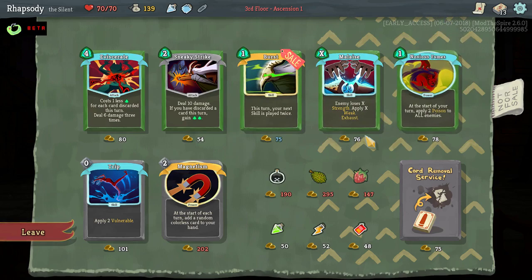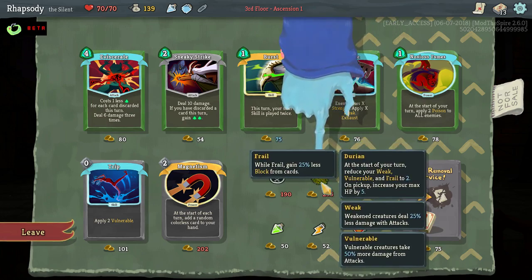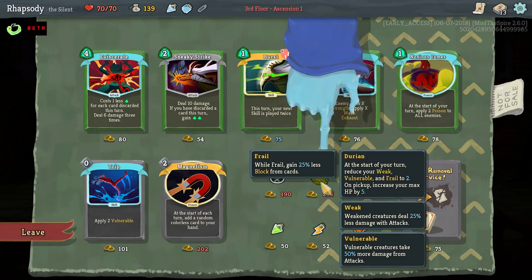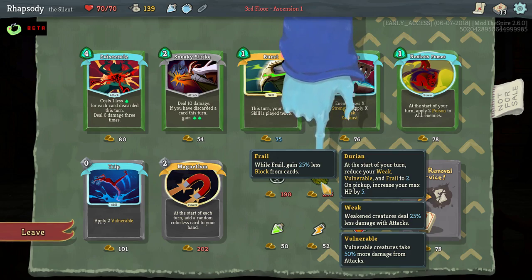We've got Burst, Malaise, Noxious Fumes — this is a defensive shop, I don't even want it. We've also got a Durian: at the start of your turn, reduce your Weak, Vulnerability, and Frail by 2. On pickup, increase your Max HP by 5. I don't know how many things inflict weakness, frailty, or vulnerability of greater than 2. I know the Champ inflicts 3 vulnerability and the Spherical Guardian inflicts 5 frailty. I don't really see the use case for this.